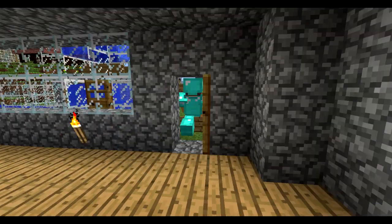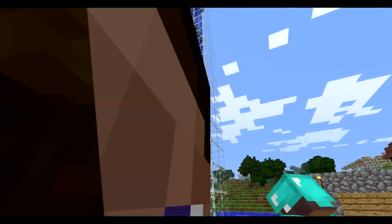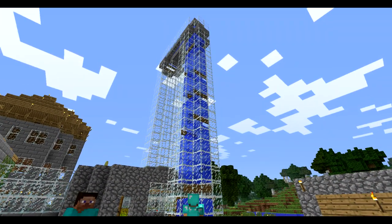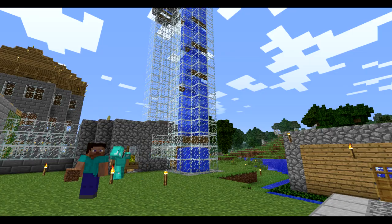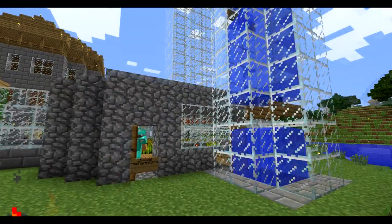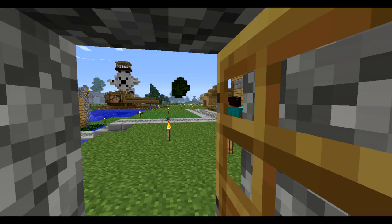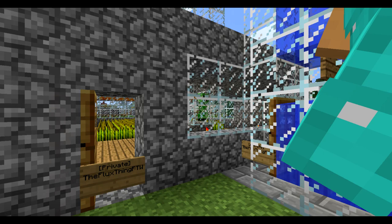If we go outside you can see my mob spawner. Basically underground mobs are spawning, they travel through water, up to the top, over the stone part, and back down. They fall down and with one punch you can kill them. The other mob spawner is over here in the back direction toward the spawn castle.